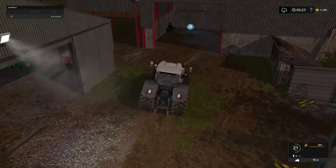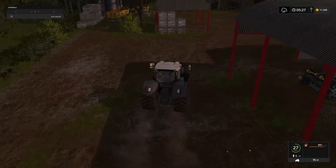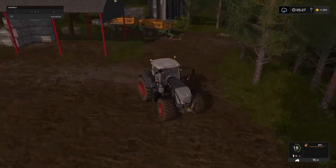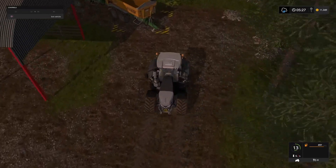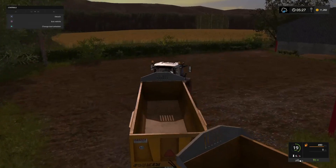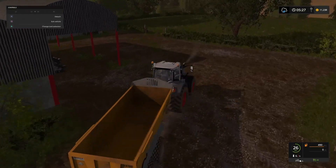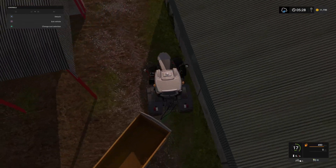Let's go collect our trailers — there they are waiting for us. And we're going to start with our canola here on field 13, so we've got to go this way because obviously the combine is blocking the other route.